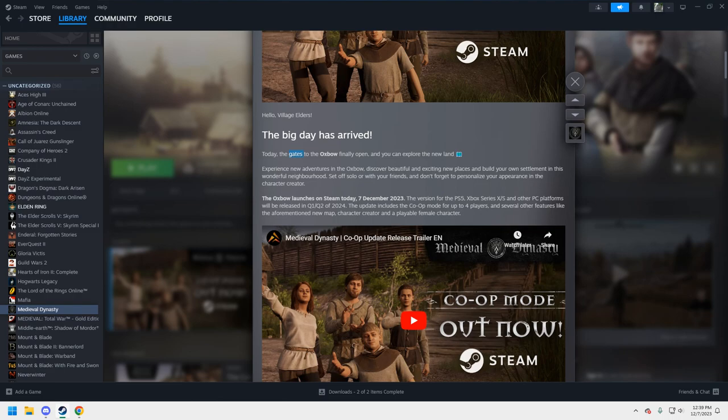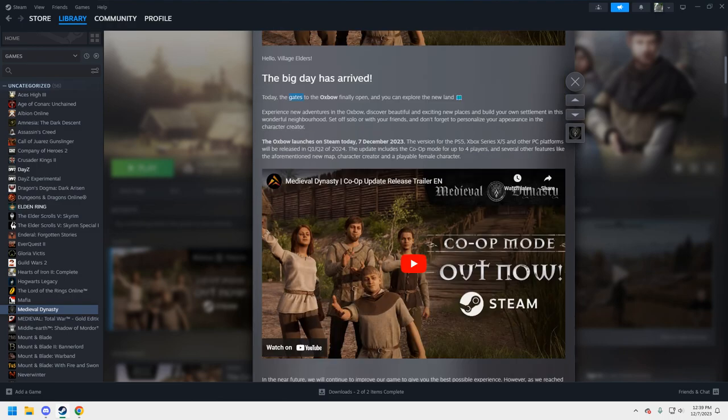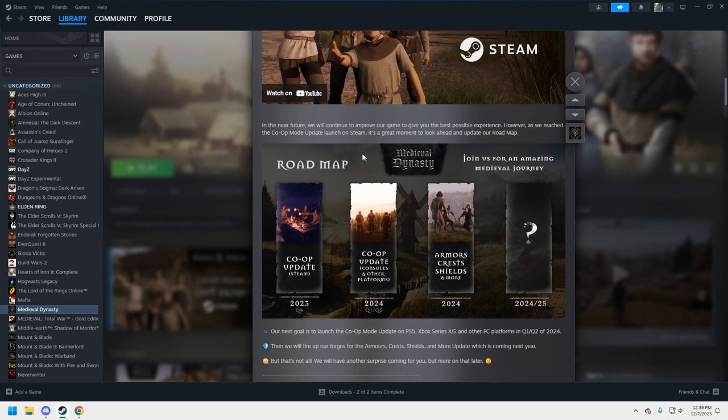There is a character creator on this particular map, so you can play as a female if you choose and customize your character — whereas before we just had one character that everybody looked the same as. You can have a beard, decent haircut, change your eye color. It's not a super in-depth character creator with minute sliders, but it's good enough for this type of game.